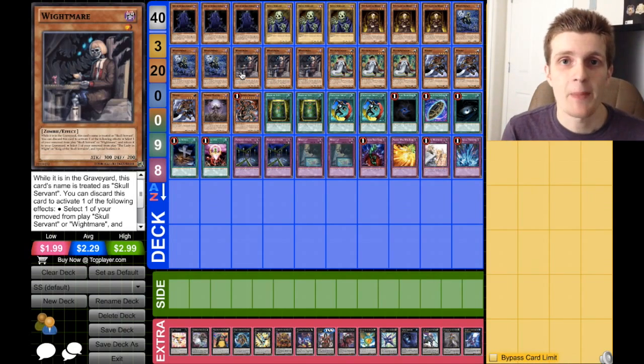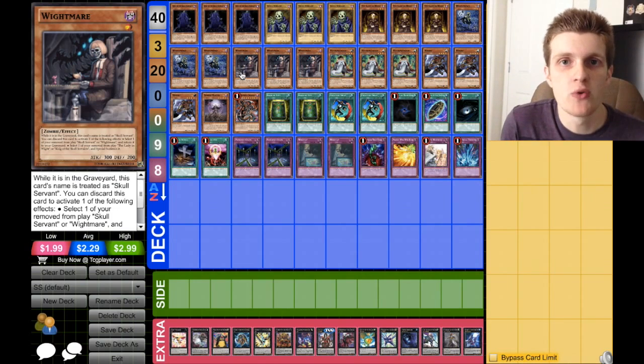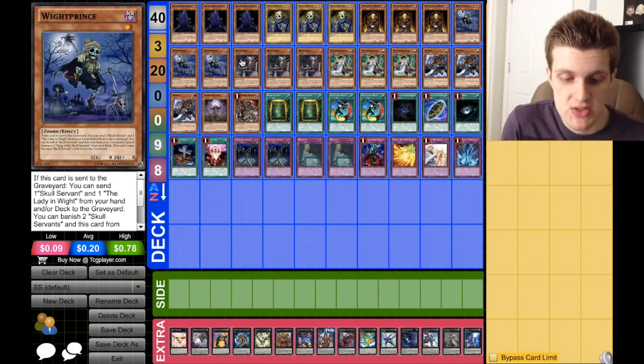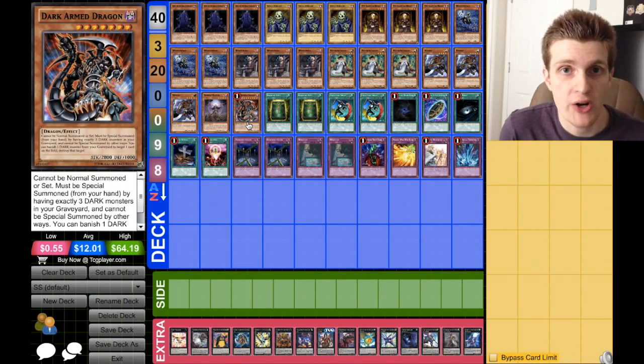Finally to wrap out our Skull Servant monsters, we have White Mare. White Mare is really good because you can discard him from your hand and take one of your banished Skull Servant Kings or Lady in White and special summon them to your side of the field. You can also move a banished Skull Servant or another copy of himself to the graveyard, but that's not as good as his other effect. He combos really well with cards like White Prince, Allure of Darkness, and Dark-Armed Dragon — and plus he's a Skull Servant name, so he's really good to have.